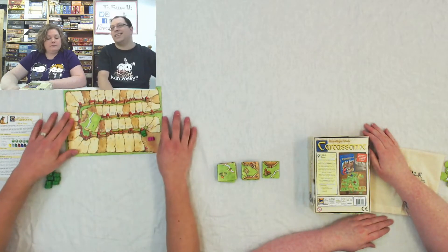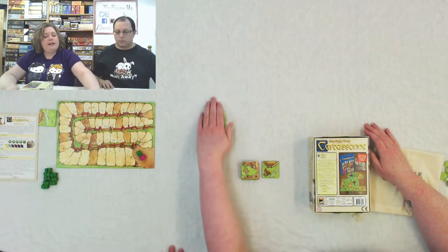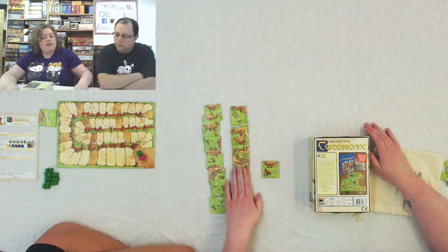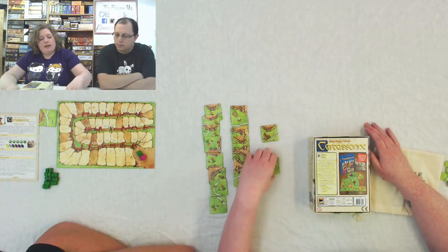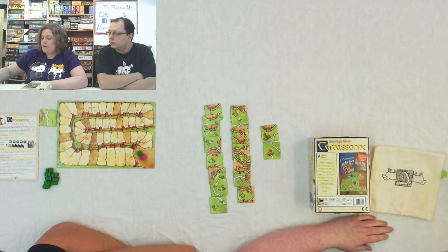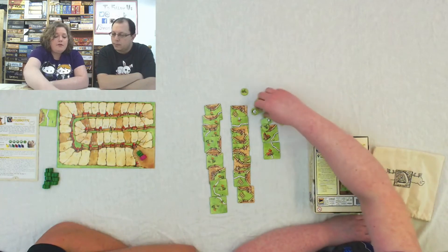So what is in Hills and Sheep? It comes with 18 new land tiles — this many hill tiles with special rules, this many new field tiles with rules for those as well, and just two random monastery tiles. You also get the sheep and wolf tokens — there are 18 of those — and they look like this. There are little sheep on them, or wolves. There are two wolves and the rest are sheep.